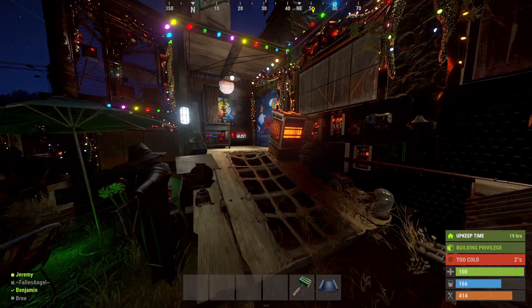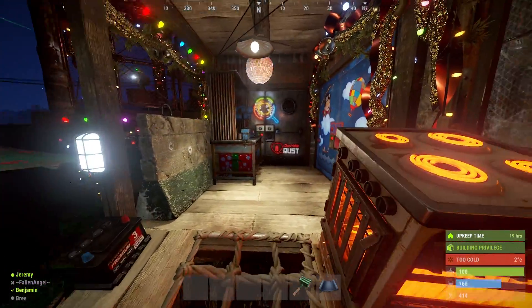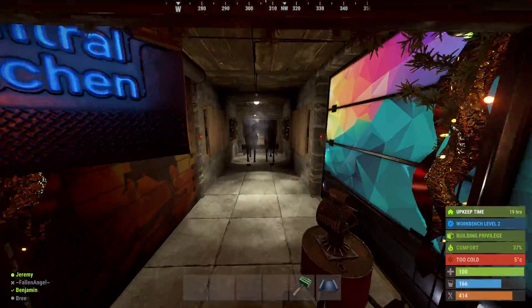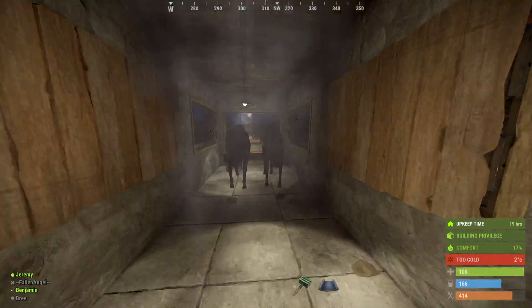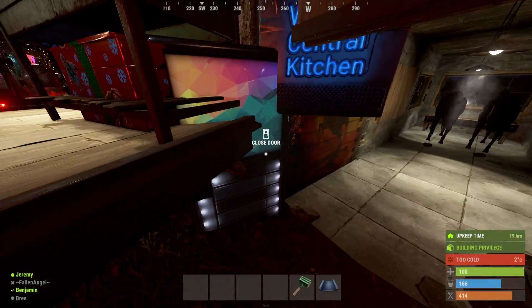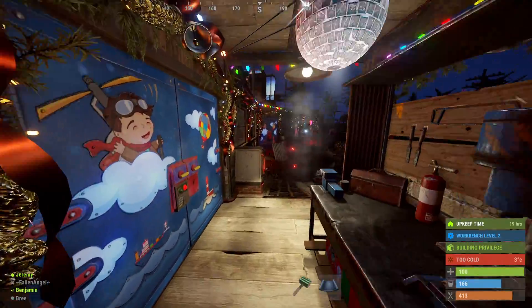So this is the front entrance here, the ramp here. This actually leads down into the horse area, so we have a way to get from the horses coming in from outside. We have a secure way to get up to the base right here, with an auto turret protecting us.